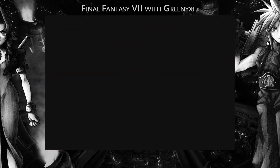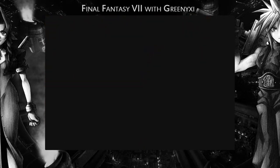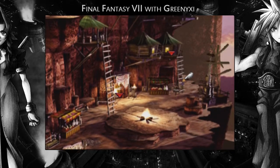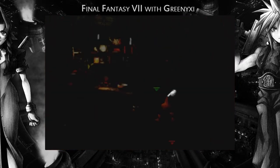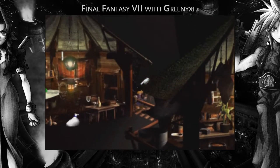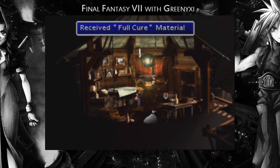I do want to go up the ladder just to show you something. I'm not sure if we can actually do it yet, but if we can then I just want to show it off. I won't actually be using the material that we get out of this. The rope is gone, so we can come in here. Full Cure materia is what I wanted to come for. That fully heals the character. I think you can mix it with All and fully heal the whole party — it uses a hell of a lot of MP though.